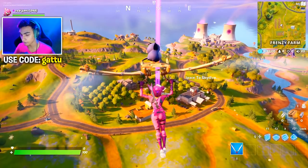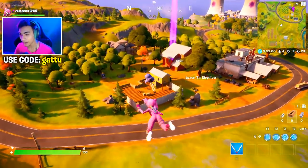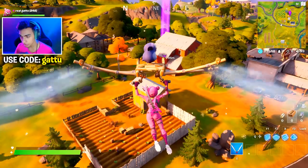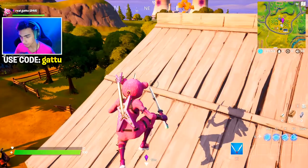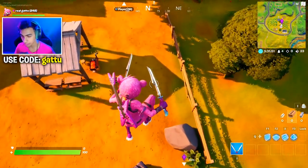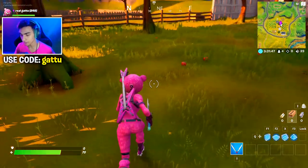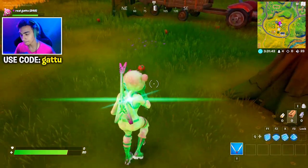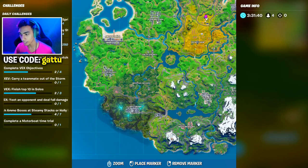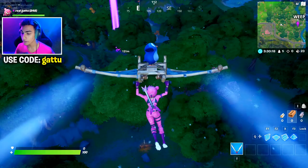For the first challenge, consume an apple — just drop right in at this exact place. Over here there's going to be a ton of apples, so drop in on top of this red barn and get yourself some fall damage because you need to consume them. As you can see there are a ton of apples here. This is the minimap location where you can find this place, so pinpoint over here and complete your first part of the challenge.